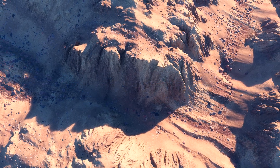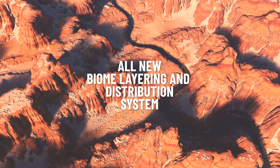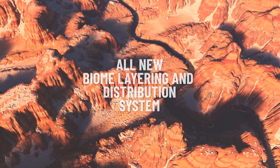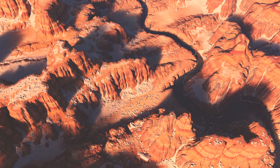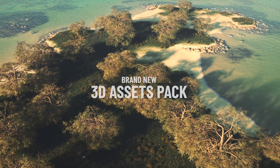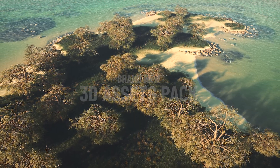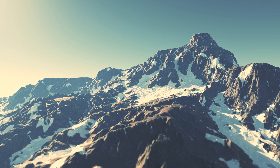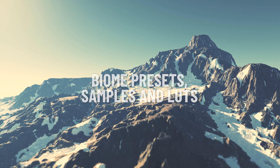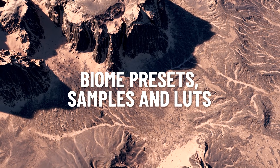They've also rebuilt the biome layering and biome distribution system entirely, which is now way more convenient and way more user-friendly. There's also a brand new 3D asset pack packed with trees, grasses, rocks, bushes, and even substance materials. On top of that, you get absolutely new fantastic looking biomes, samples, and luts for your camera to instantly enhance your renders.